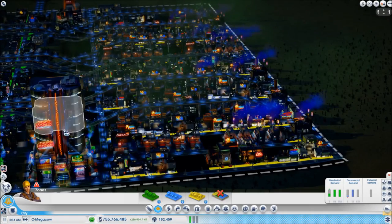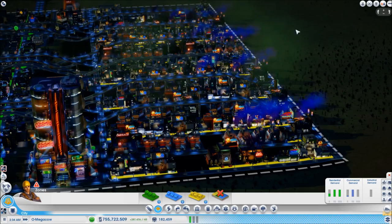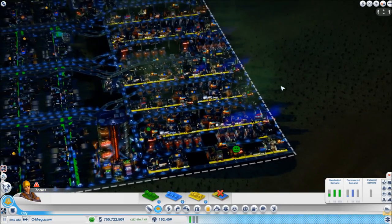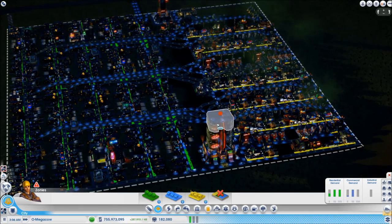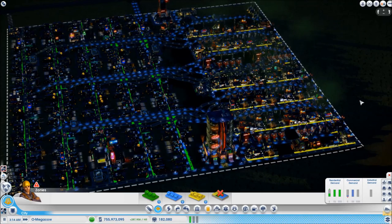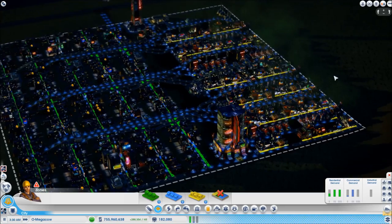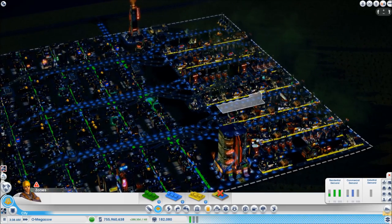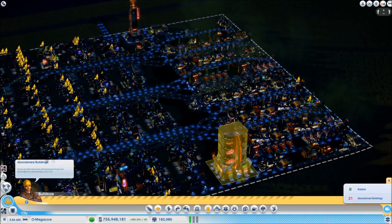You're probably wondering what this mega tower is doing here, because that shouldn't be there — we don't have mega towers in an omega city. The reason it's there is because I want to talk to you about worker shortages. Right now I'm going to take it out, which I'm actually going to do, because I'm done with it.